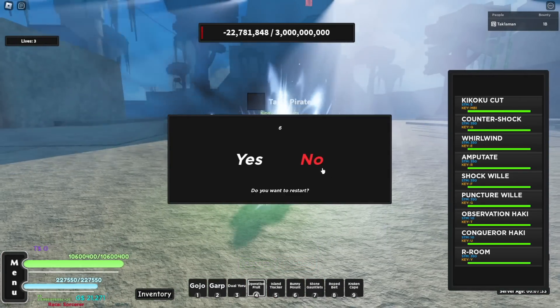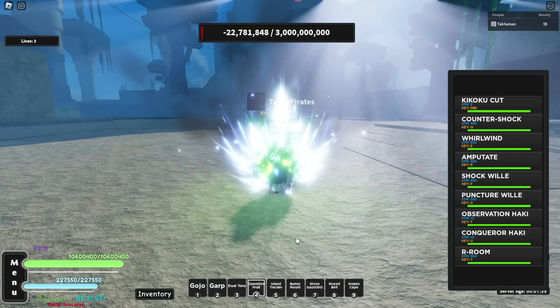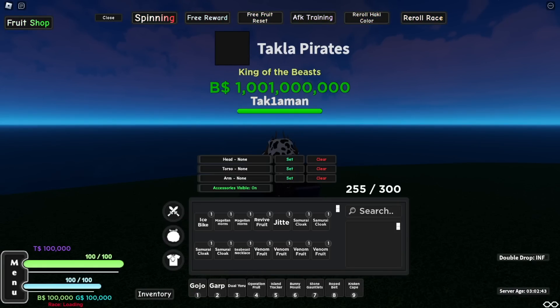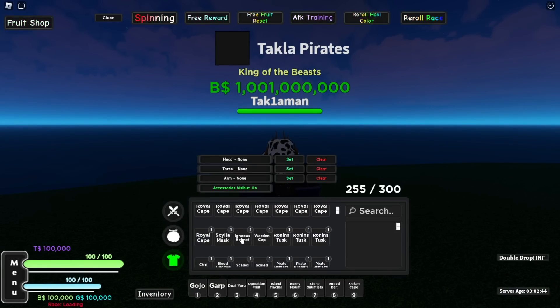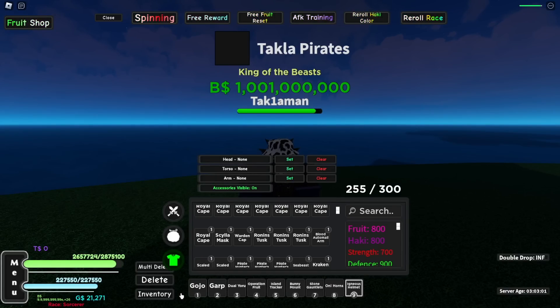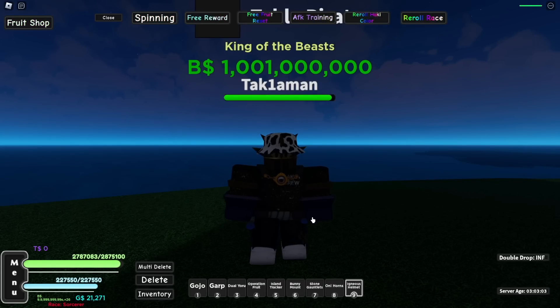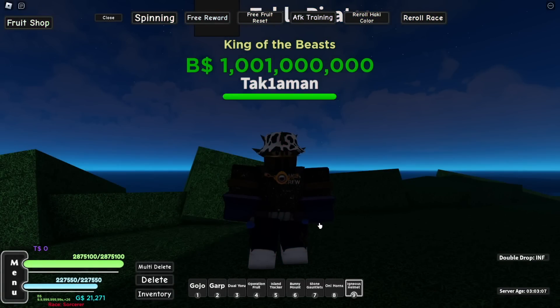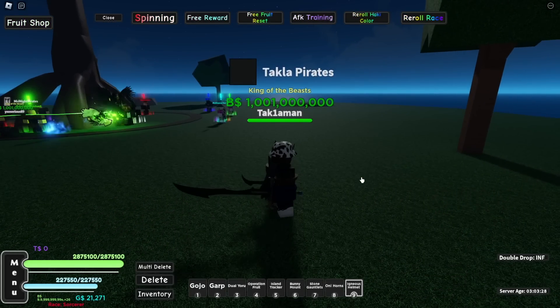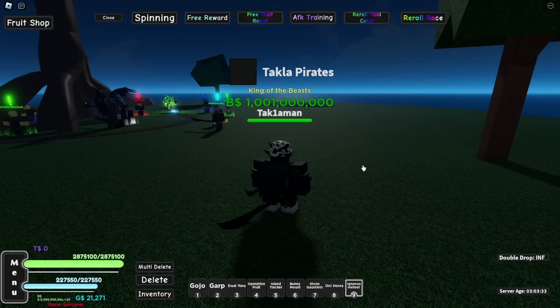No way we just got a helmet — I think that's the only thing I was missing and we finally got it! Let's check out this new accessory. Igneous Helmet: 800 fruit buff — that is way better than these horns which only give 500. I'm going to equip this helmet. We now have the helmet, the stone gauntlets, and the roped belt. Alright, now let's go to Second Sea on Prison since that's the best place to test out the AoE.